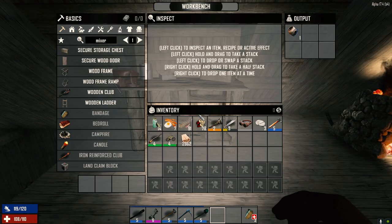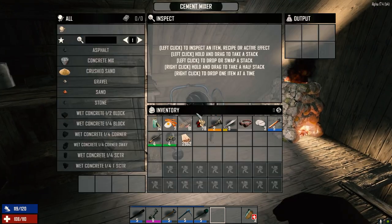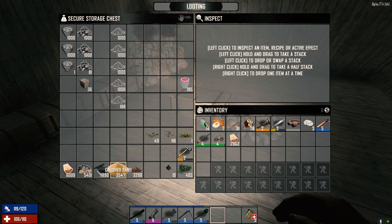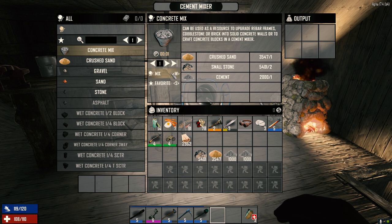Our cement mixer — I completely forgot about that, we started making it yesterday. Let's put that right here. We're going to need stone, sand, and cement. Let's do this — start and we should be able to do concrete mix. Can we do 2,000? Is that 2,000 or 200? It's 200.